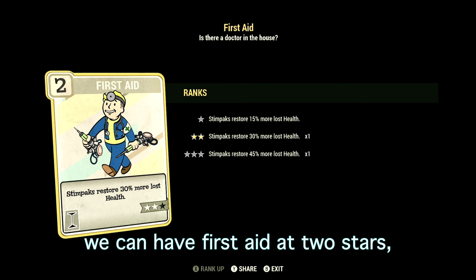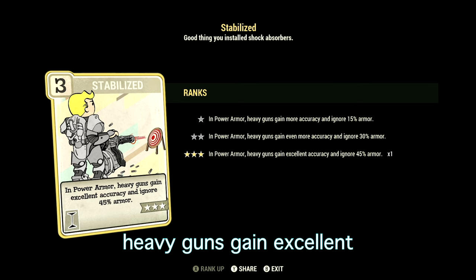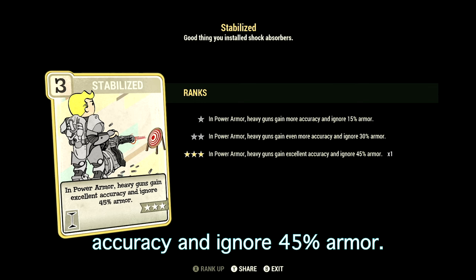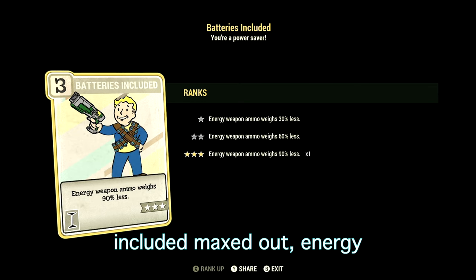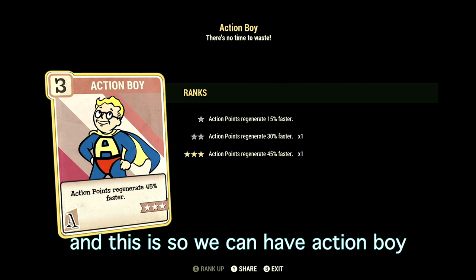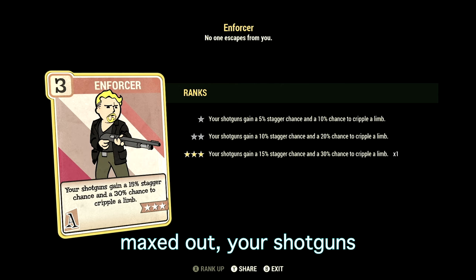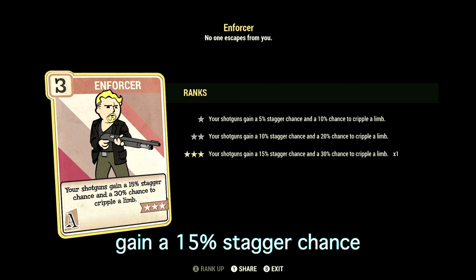In Intelligence we have 8. First Aid is at two stars — stimpaks restore 30% more lost health. Stabilized is maxed out — in power armor, heavy guns gain excellent accuracy and ignore 45% armor. Batteries Included is maxed out — energy weapon ammo weighs 90% less. In Agility we have 15 with Action Boy maxed out — action points regenerate 45% faster.